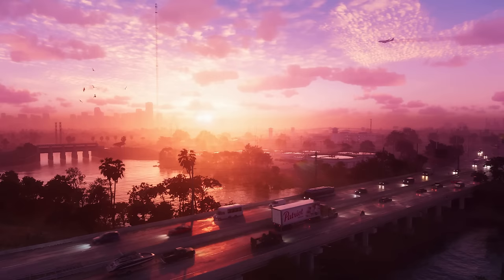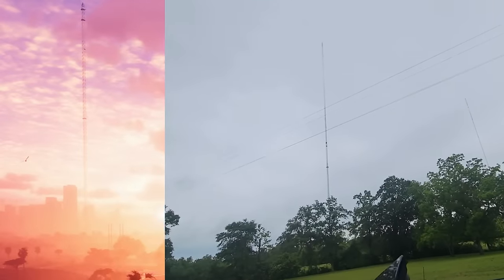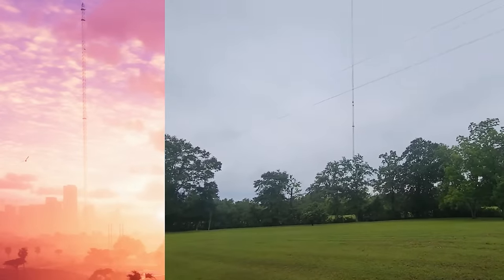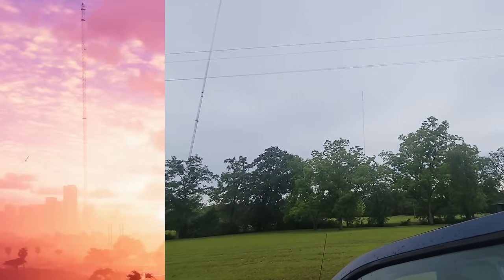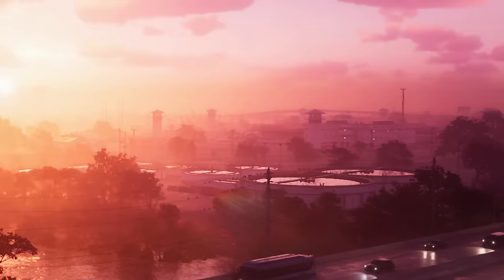That brings us to scene one of the GTA 6 trailer, where in the background we can see the WTVY tower. This is actually the tallest tower in the state of Florida in real life — that's what this is based on. You can also see the prison in the background, which is neat because that is where the next scene takes place.